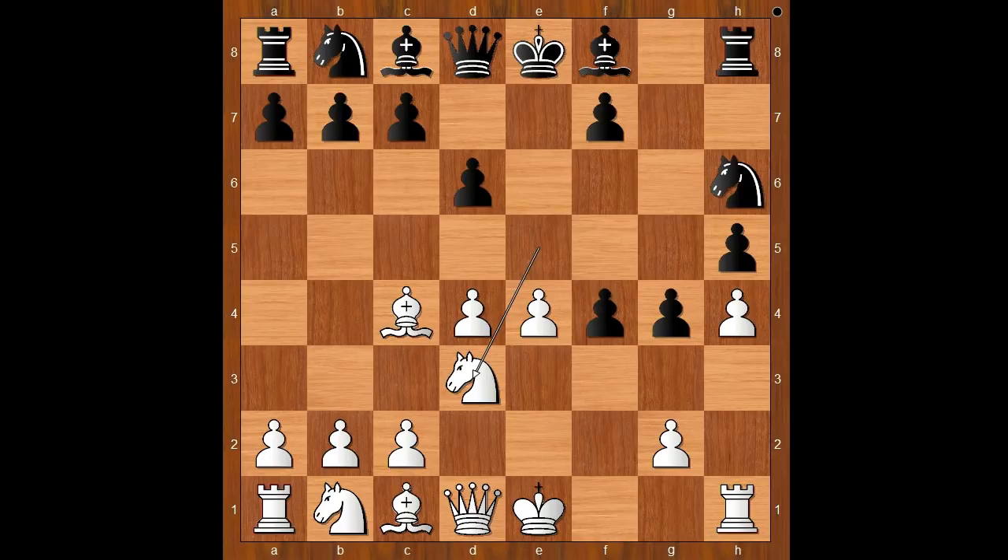Black to move — developing a piece comes to mind. Do you agree? Henry Bird played f3. g3. If g takes on f3, then bishop to e7. Back to our game: g3 defending the pawn on h4.